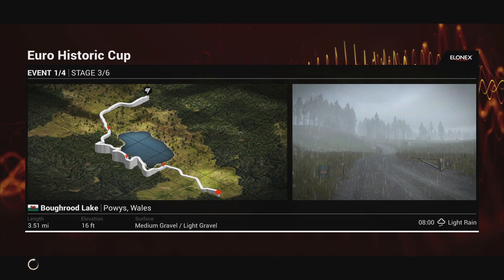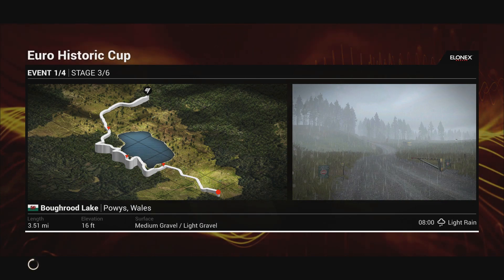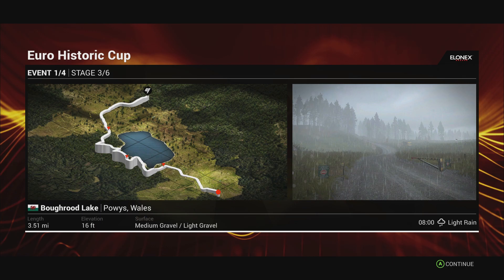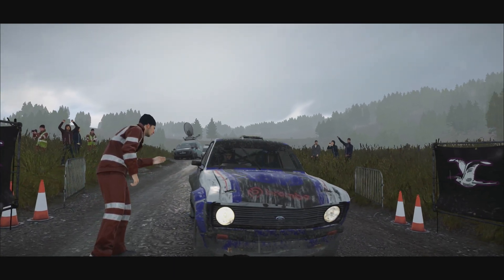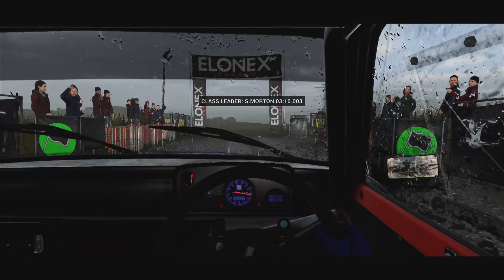Shorter again at 3.51 miles, 16 feet elevation, medium and light gravel, but it is light rain this time. That's going to test the grip on this vehicle, but it is at least 8 o'clock in the morning, so outside of the rain, visibility is getting better. Hopefully we'll get a dry sunny day at some point. The chief engineer says ignore the panel damage — it's running fine. That's good to know because it doesn't look fine.